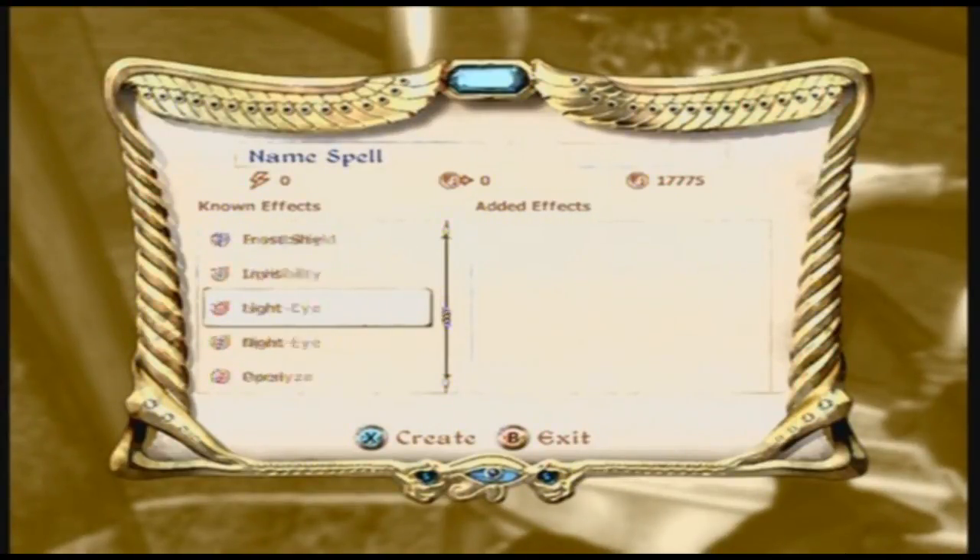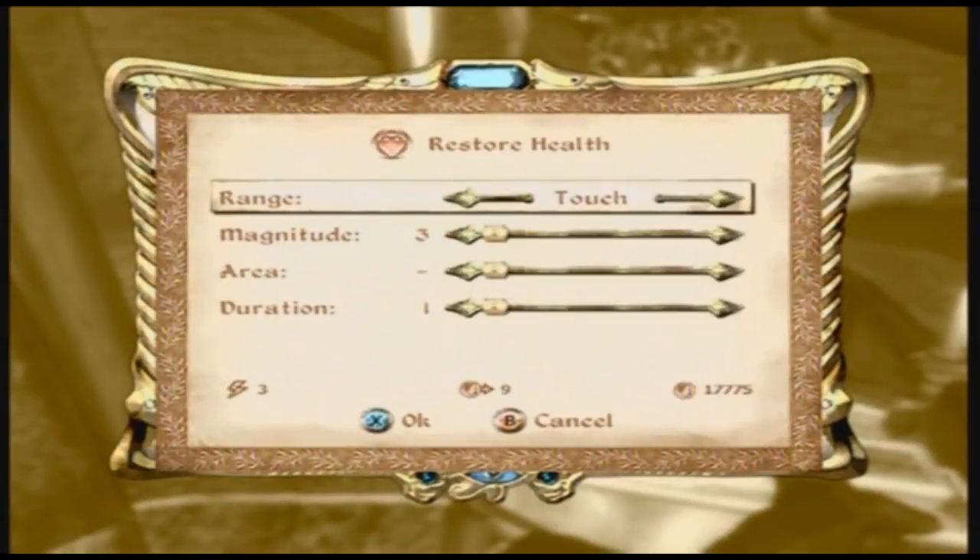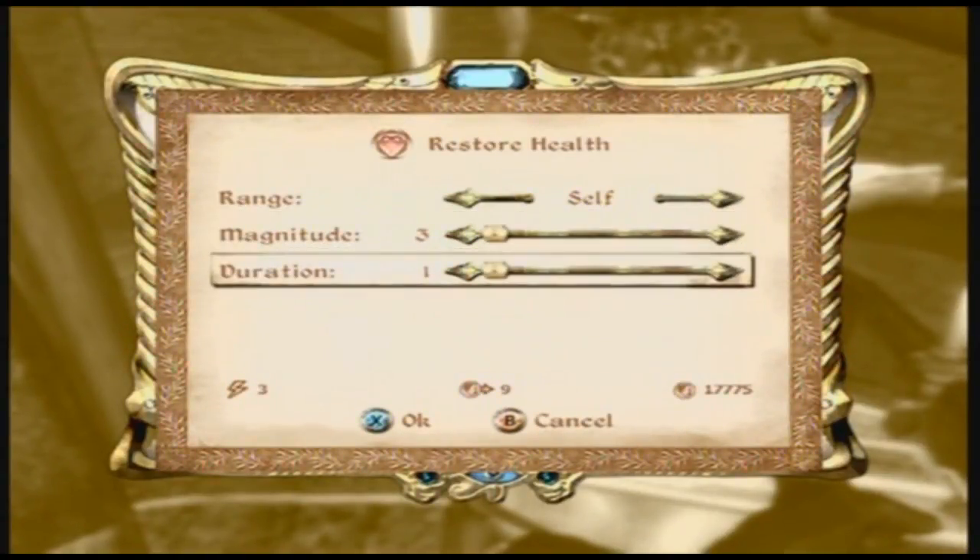I'll show you another example by doing a restoration one, if I can find it. Right, now just do the same — put it on self, all at the bottom, name the spell whatever.